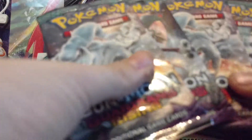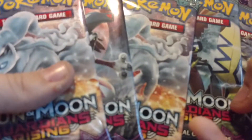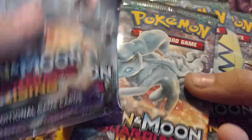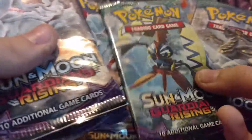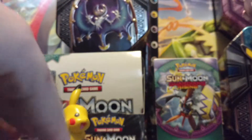So we're just gonna get straight into these packs of Guardians Rising. We're gonna go with a nine tails, Ligerock, Apu Koto, and Kommo-o, and then another nine tails — so we'll start it with nine tails and end it with nine tails.